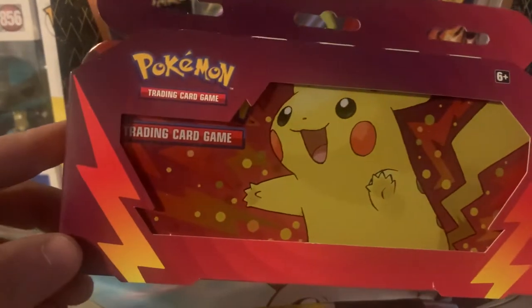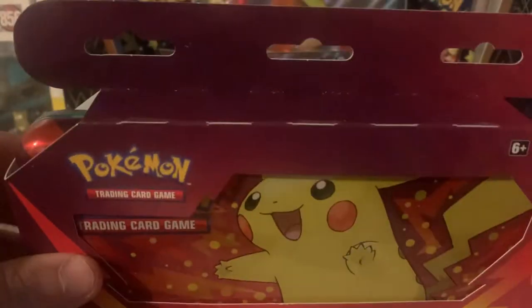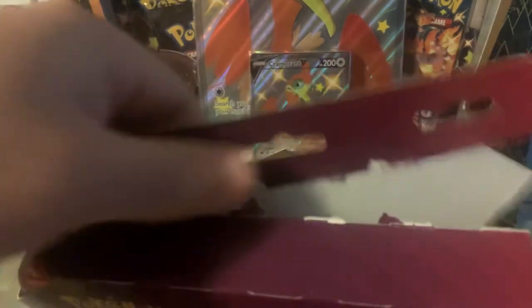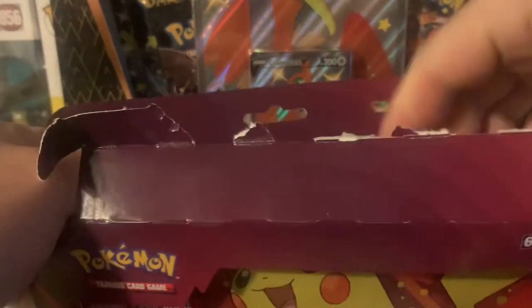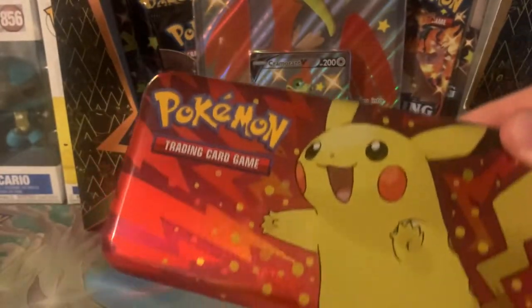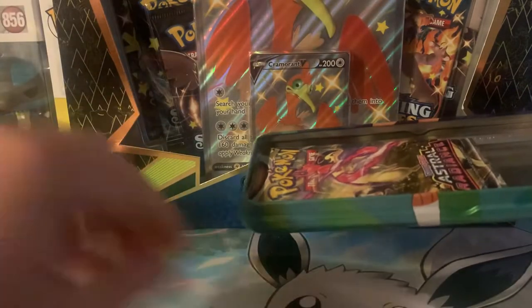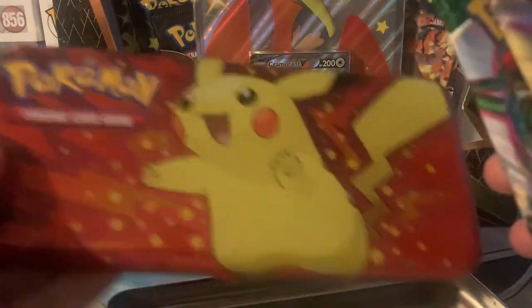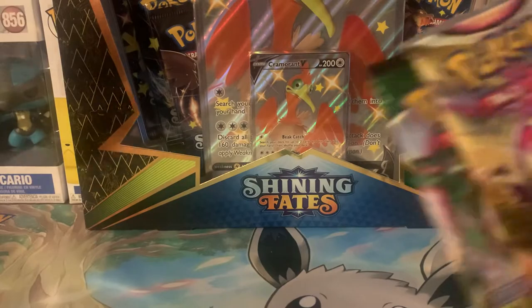So we have our little new pencil box — two packs inside. We have some Shining Fates. I'm going to pop right into this box first. Cool little box for getting back to school. Get that out of the way. Got your Pikachu on the front, got your starters on the back. Let's set that to the side.